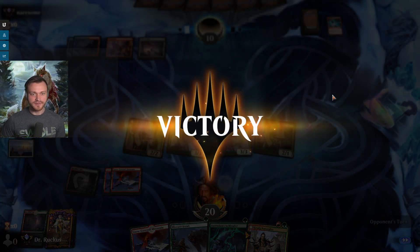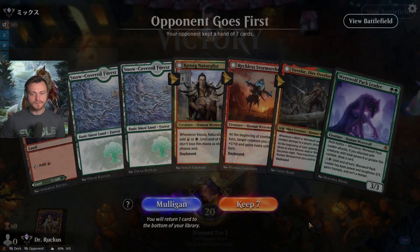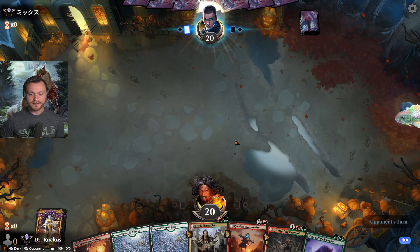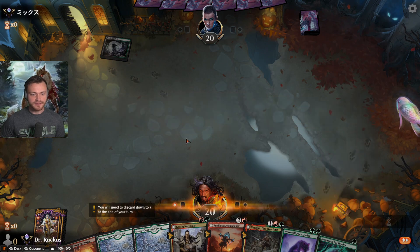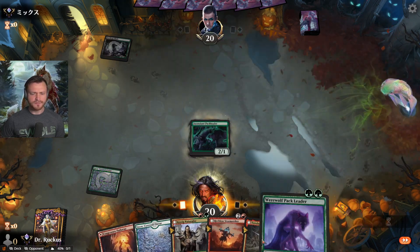Kind of a clunky start there, but I think they just didn't have the tools to deal with us early. Definitely a keep — the only question is do we prioritize the Naturalist or the Pack Leader. We'll go with the Pack Leader in this case because we can get that Storm Seeker turn plus get to prioritize green.